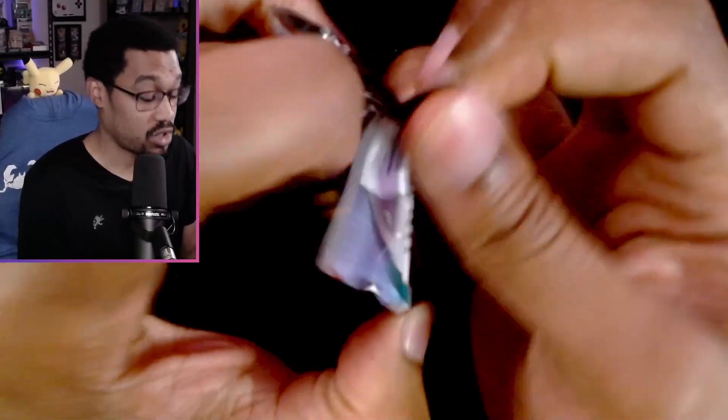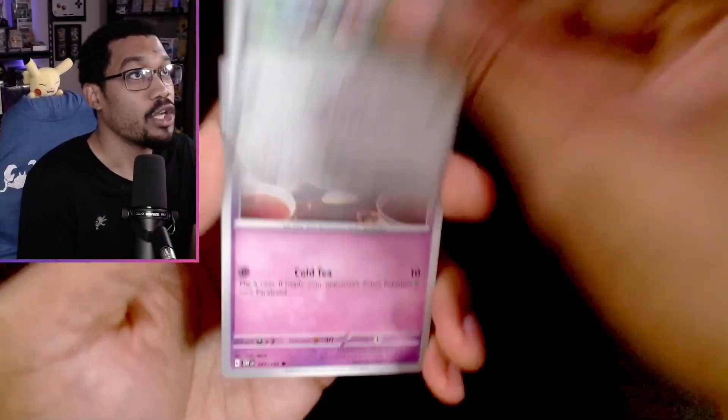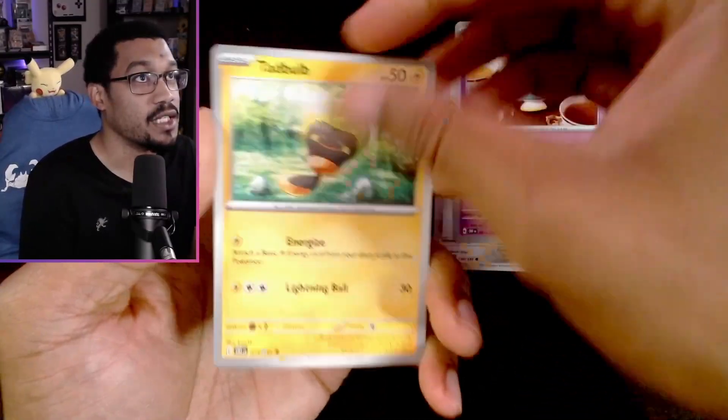Thunderous is our next one — that three-pack didn't give us anything. No Charizard, no Charizard — you can't get the Charizard if there's no Charizard pack in the first place. Let's see what we get: Sinistea, Tabo.